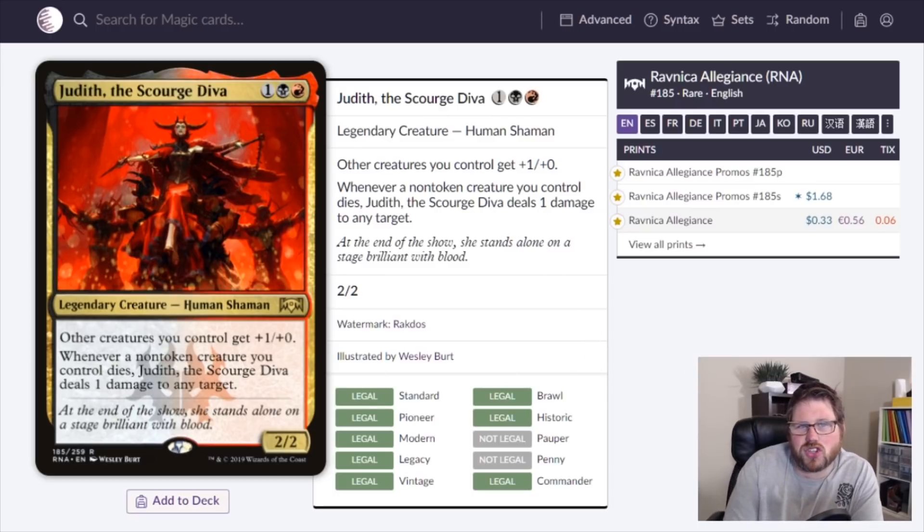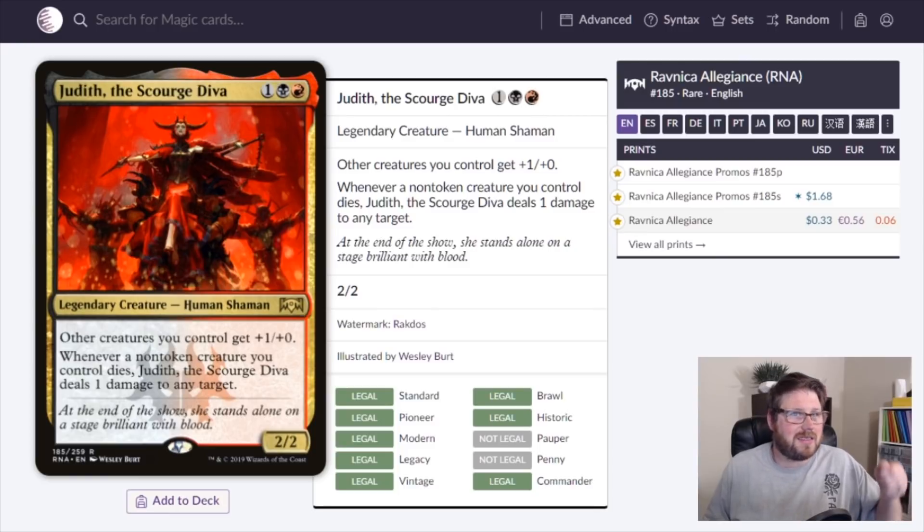Some of these aristocrats pinging effects like Mayhem Devil can be expensive. What I really like about Judith is that the damage can be pointed anywhere — you can take out a tiny creature, or even combo it with deathtouch and machine-gun your opponents' creatures. You don't have to build a crazy sacrifice deck; you can just slam Judith into an aggro deck, anthem your dudes, swing in, and deal damage.